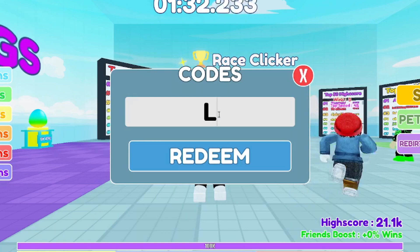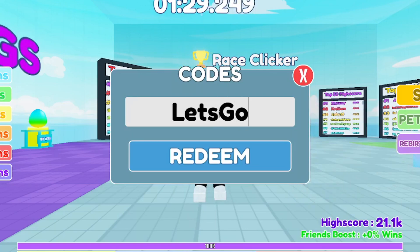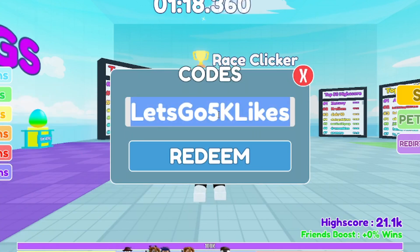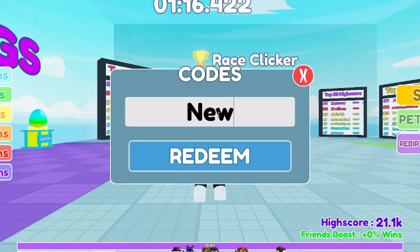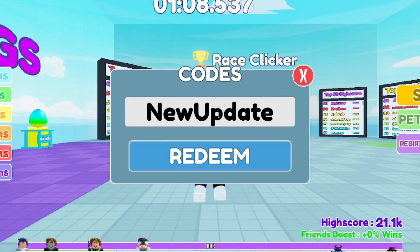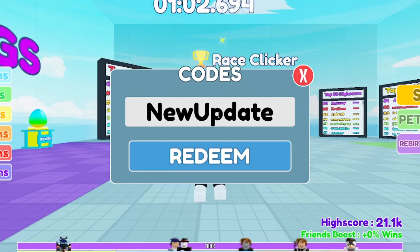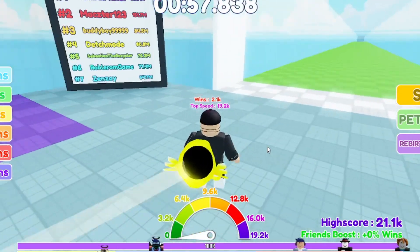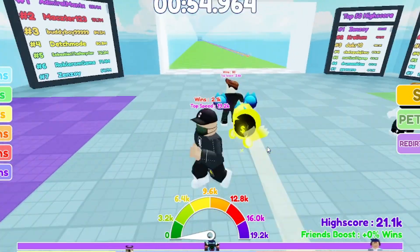Next code: 'LetsGo5kLikes' — L, E, T, S, G, O, then 5K, then L, I, K, E, S. That one gives you about 20 free wins. Last but not least, the first code ever released for Race Clicker: 'NewUpdate' — that came out with the very first update in the game. Make sure you get all these codes. Any new codes that come out, I'll update you — subscribe and turn on post notifications.